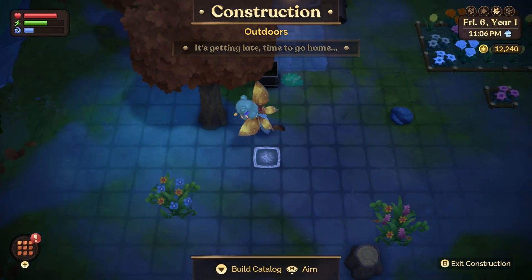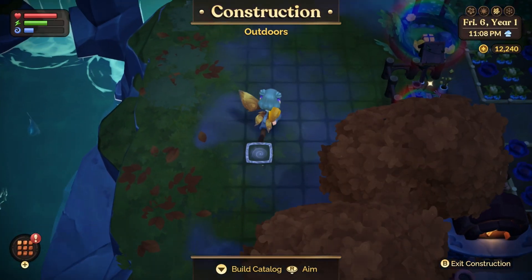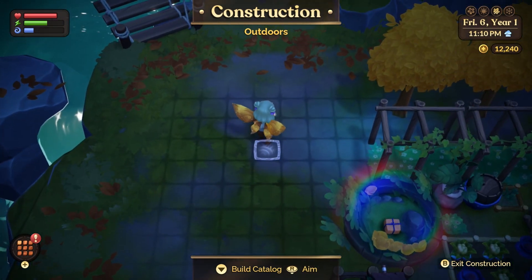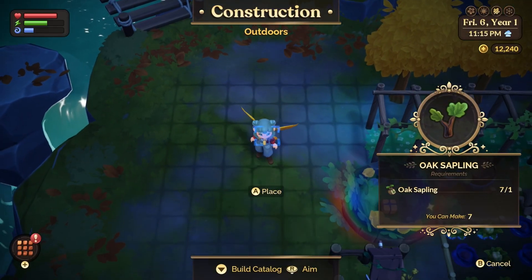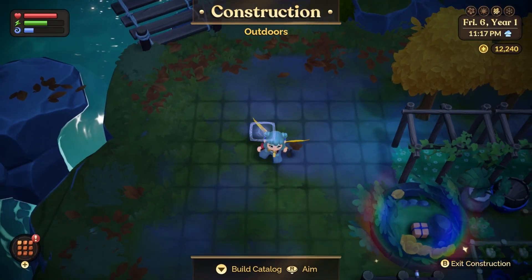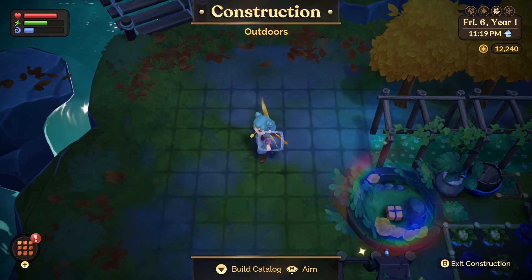Tip 8: to plant fruit trees, you will have to be in crafting mode. For some reason I feel like I missed this being mentioned, and I had no idea how to plant the saplings I bought, so I'm saving you the Google. Tree saplings will be in the crafting menu after you buy them.